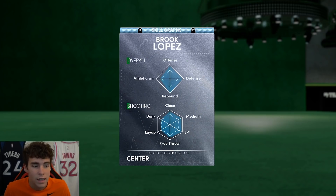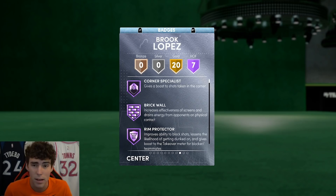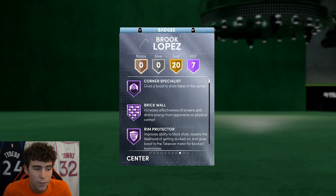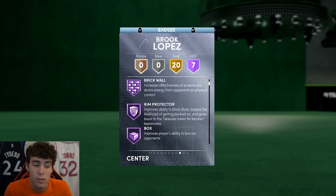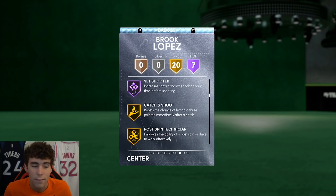I was in some 250k streams and actually some people trying to qualify for 250k were running this Brook Lopez card, which caught my eye — maybe I was missing something. He has Hall of Fame Corner Specialist, Brick Wall — which is a huge badge — Rim Protector, Box, Intimidator, Post Lockdown, and Set Shooter. Very good badges.